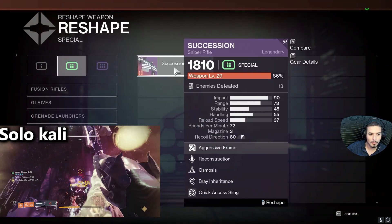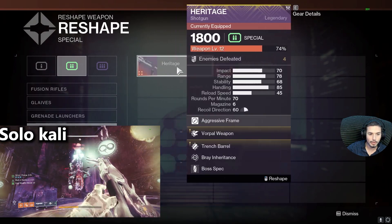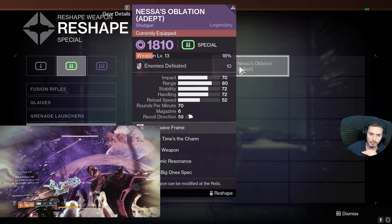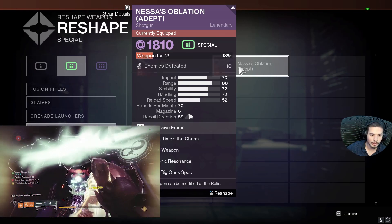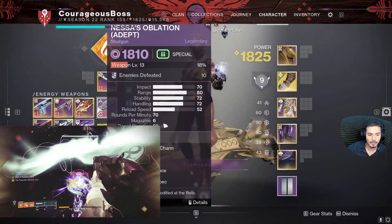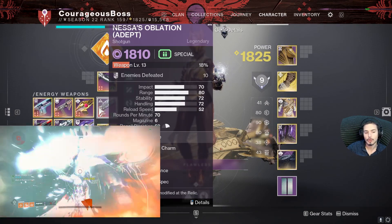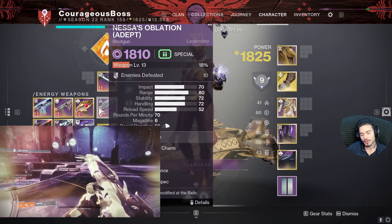Go to Reshape Special Sniper, click on Succession, go up to the shaders and click on Nessus Oblation. Keep doing it again and again on 30 FPS with 8K videos being downloaded, and you will be able to put the Aggressive Frame from Succession into Adept Nessus Oblation — or the normal one too. This will allow you to one-phase bosses such as Calus.